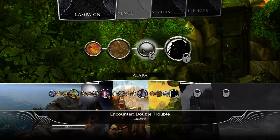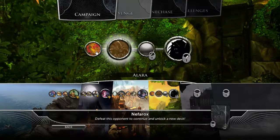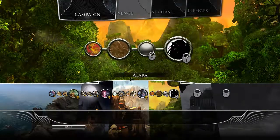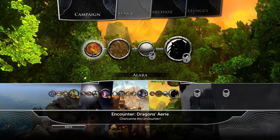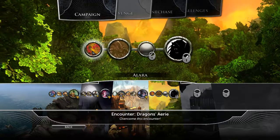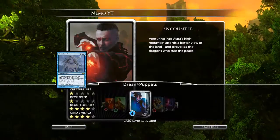There's the Farox and Ajani, and there are 2 encounters here. We got this encounter named Dragon's Eerie, and that sounds pretty dangerous. But the last deck we unlocked was the nil deck, so let's try that against it.